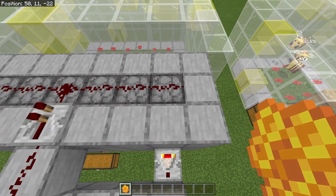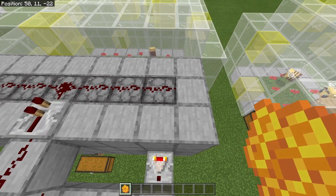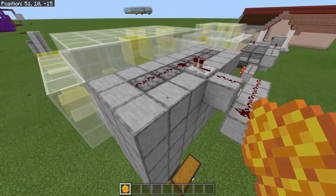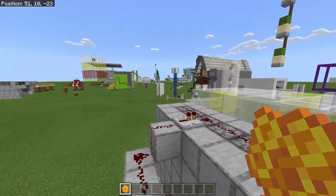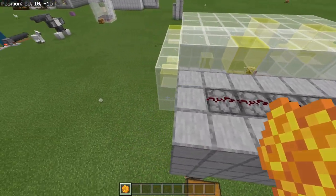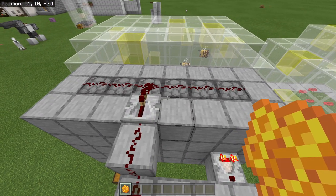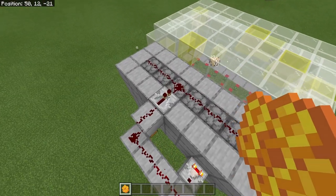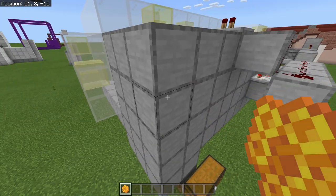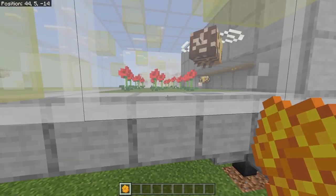I tried to make this as survival friendly as possible — you need very few materials. For each hive, you only need one dispenser, not a dropper — make sure it's a dispenser — and one piece of redstone. For the whole module, regardless of how big you go, you can expand the redstone signal out. You'll need one comparator, one repeater, and some blocks to contain the honeycomb, plus a hive for each hive you want.